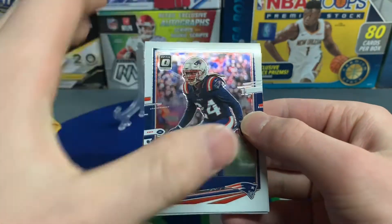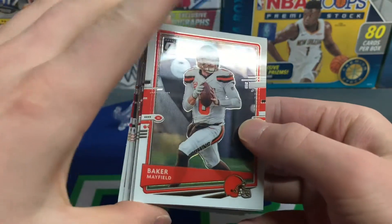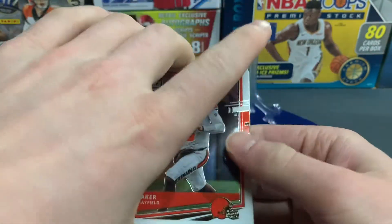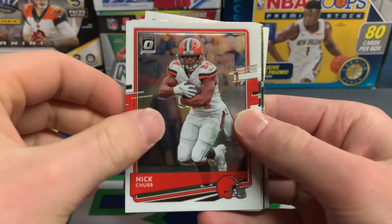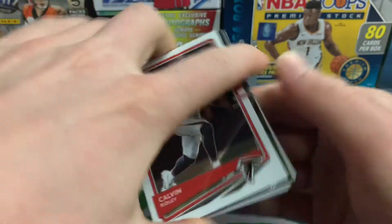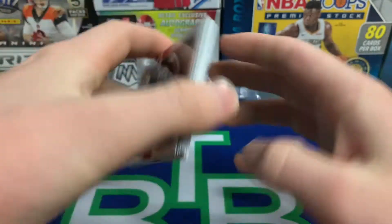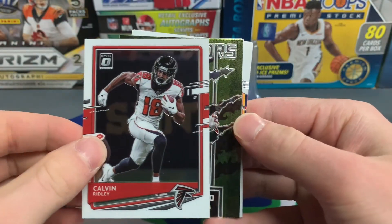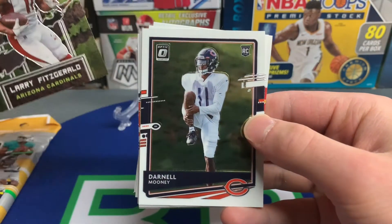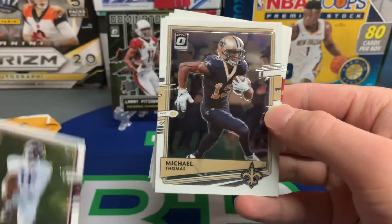First glimpse — I really like it. Hard not to like it because you love everything shiny. Here we go with a Stephon Gilmore. I think we have something green in there — I don't know if it's a green velocity. Baker Mayfield, Nick Chubb, Derrick Carr, Calvin Ridley, and here is a Dominators insert of Larry Fitzgerald. We also have a Darnell Mooney rookie card from the Chicago Bears and Michael Thomas.